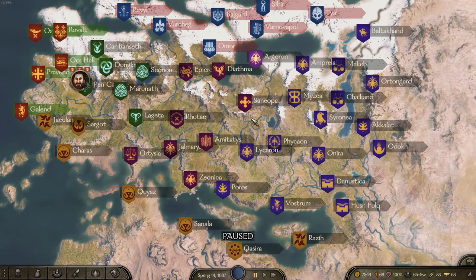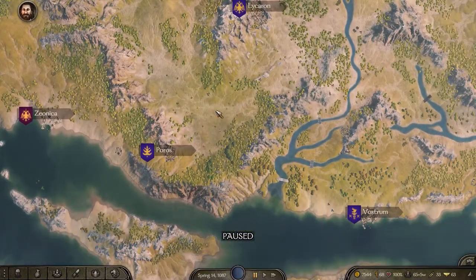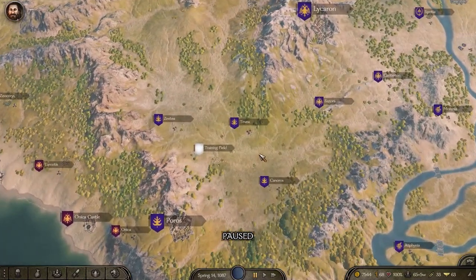Hello everybody. The game has been out for two days and I've done a couple of starting playthroughs. My first one I ended up in a vicious cycle where I had no troops, kept losing, waged war, and pissed off everybody. So this time around it's gone a lot better. I'm about 10 hours into this new campaign and I thought I'd make a little starting tip guide based on what I've learned so far.